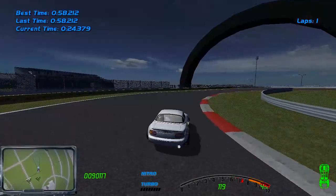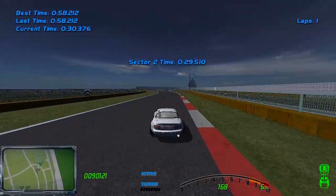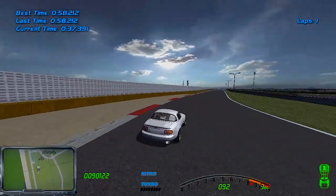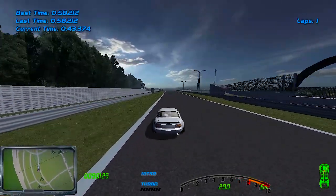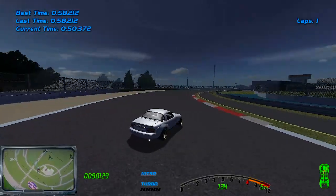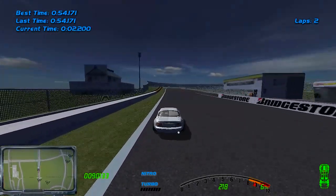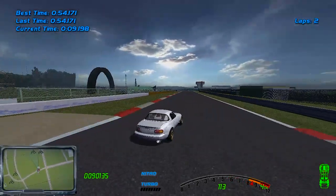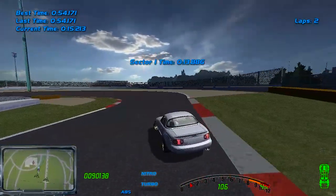I want to see how this compares to a purpose-built time attack car. It is actually slower - it doesn't have as much power, but this is much lighter. Gotta be very careful with the brakes, they're very touchy. This is gonna be a very fast lap I think. 53, 54 - I think I've gone faster with the Skyline, but I might be mistaken. You cannot be as accurate with this car, you cannot pinpoint the corners. I don't know why I'm doing a time attack in the middle of a drift video, but hey - you gotta do what you gotta do.